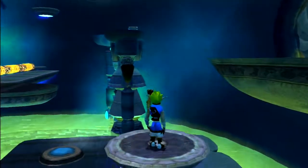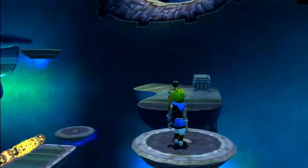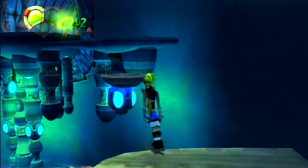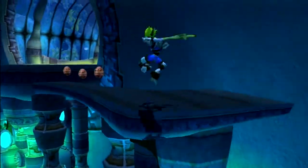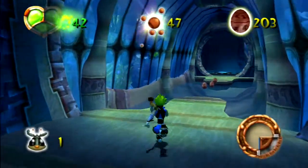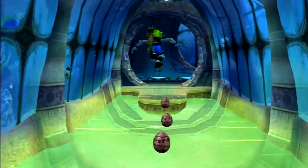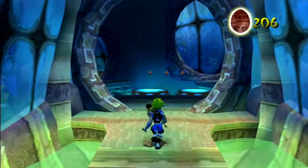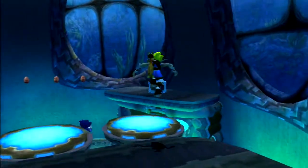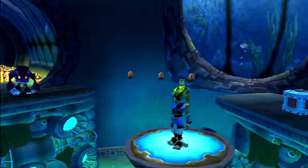The Precursor Basin was quite easy anyway, as it only had the zoomer and a green eco vent. This time though, we have some hardcore platforming - lots of stuff that can hurt us. I'm probably going to die in this room, or the next one. When the water is green, do not go in the water - it's got electrical zappy stuff.